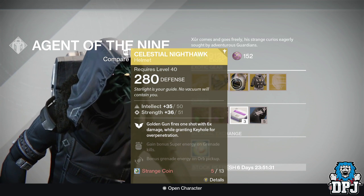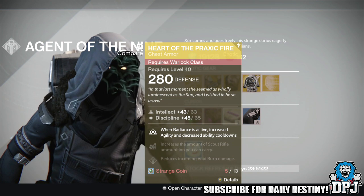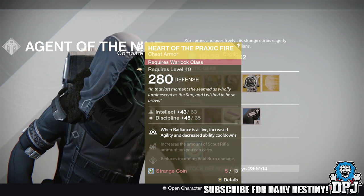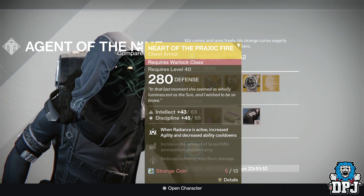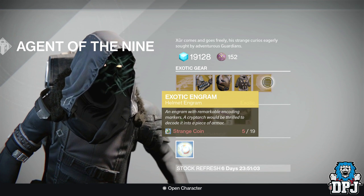For the Warlock, we've got the Heart of Praxic Fire, offering 280 defense, 63 intellect, and 65 discipline. Mods: when Radiance is active, increased agility and decreased ability cooldowns, increase the amount of scout rifle ammunition you can carry, and reduces incoming void damage. Costing 13 strange coins.